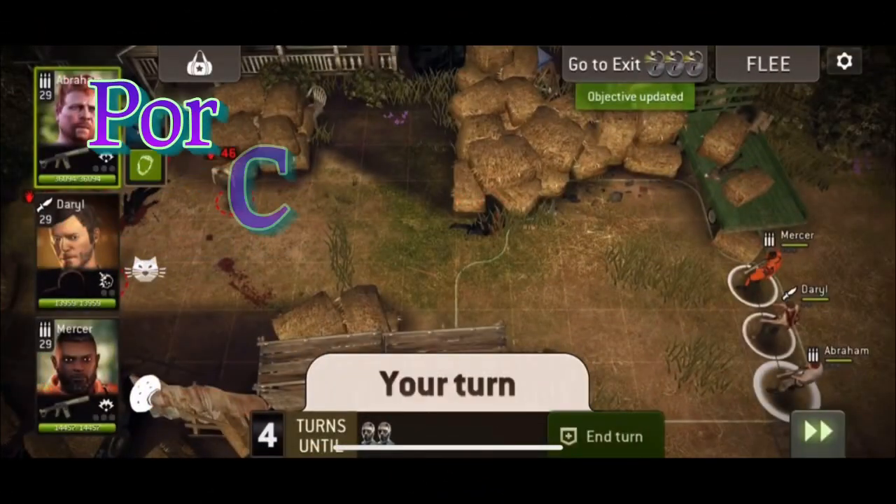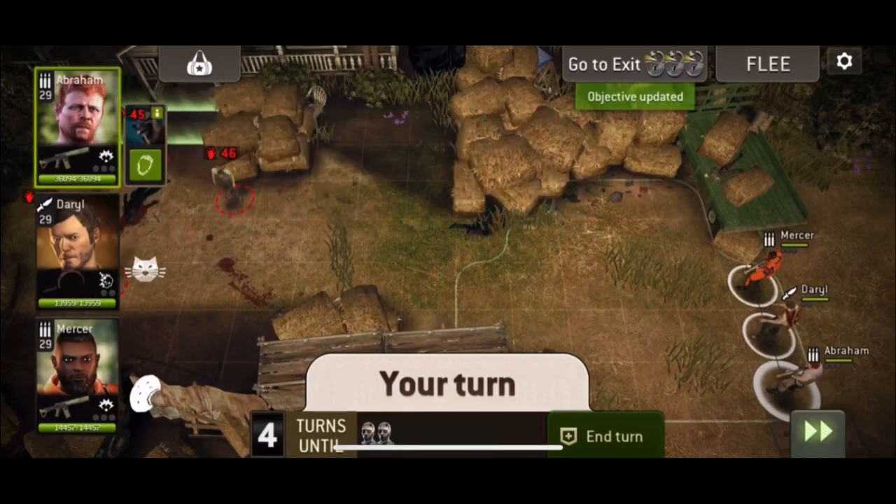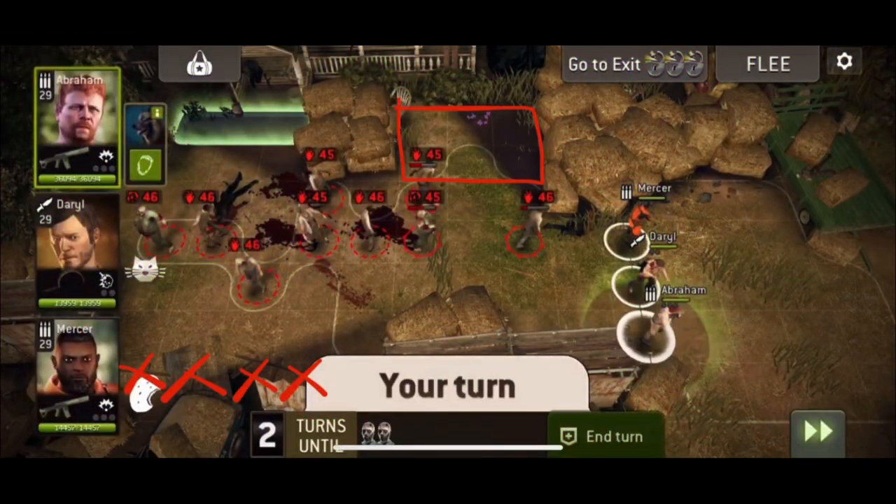The next map is Porch Swing. This is a get-to-exit. Start over here on the right, go and get to the top left. There's a tank and quite a few walkers. You've got an incoming, and after the first turn another tank will spawn from the exit line. With this map, the incomings can be a problem if you're using range — they spawn up in that corner where the box is. And if you're stood where Mercer is, you can't see around that corner, so they can come around and get you quite easily. They also spawn where the X's are at the bottom left.